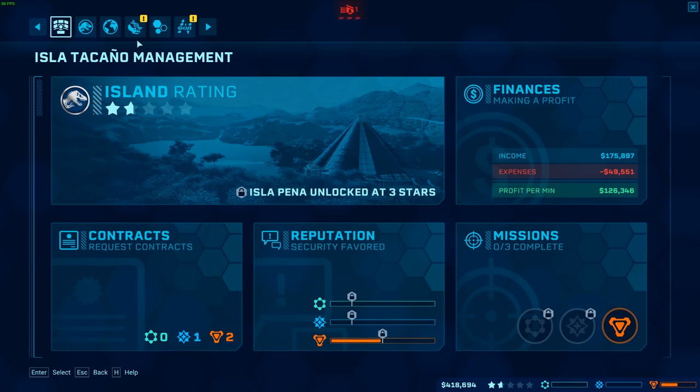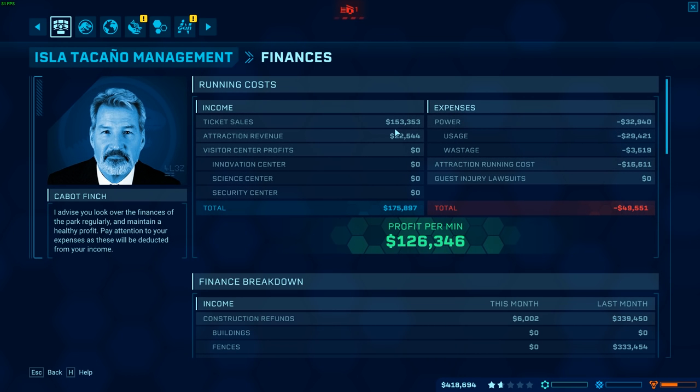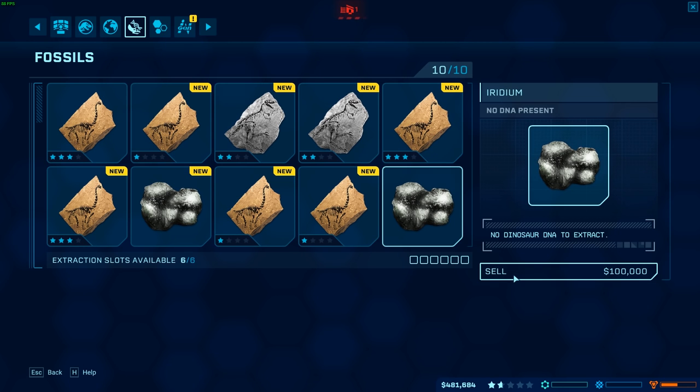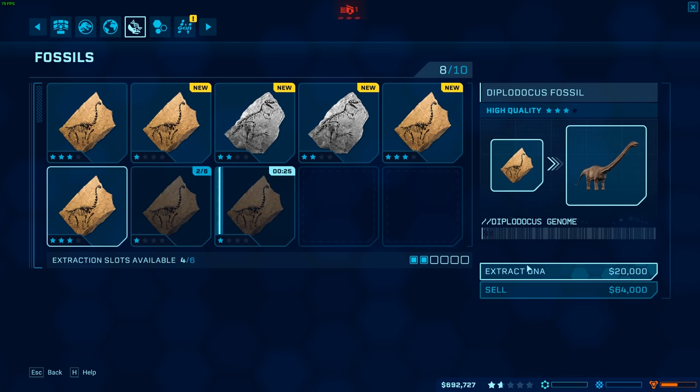Let me take a look at our finances — we also have our fossils to look at. In terms of ticket sales, our expenses are very, very high right now, which is kind of annoying. Using a lot of power, and a little bit of it is actually waste, which is irritating. We're doing really good on the attraction revenue though, which is great. We've got a ton of fossils here so let's get all these lined up and sell them.